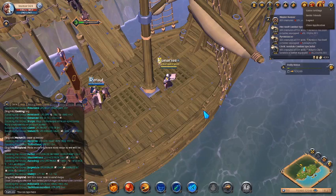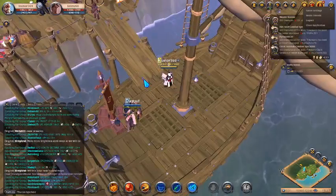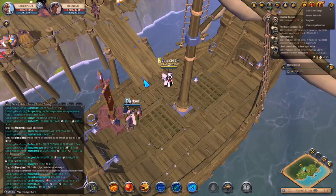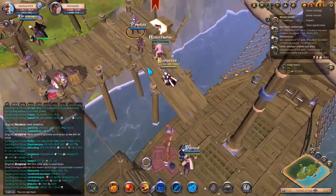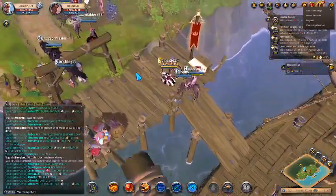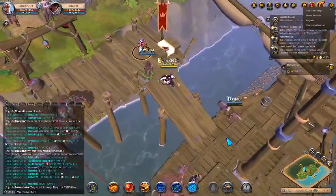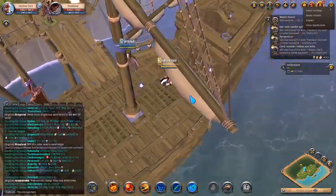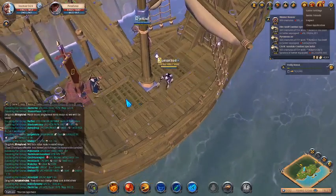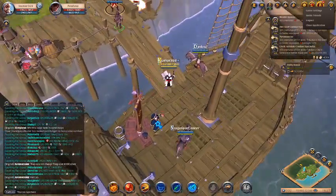Welcome to my video. In this video we are going to craft an item called the Journeyman's Curse Staff. To craft this item, I am in the ship here, so if you have come from the island you should be coming here to this ship like this.